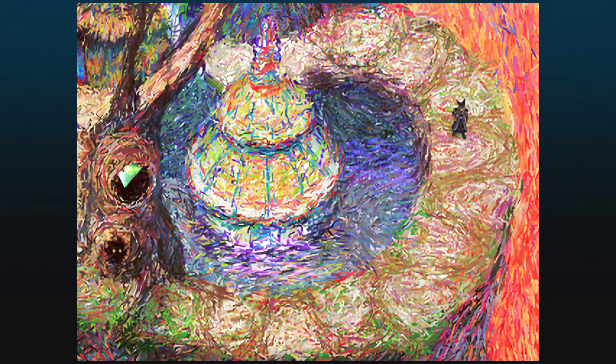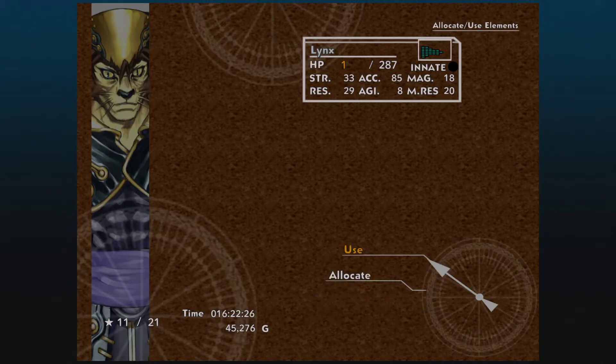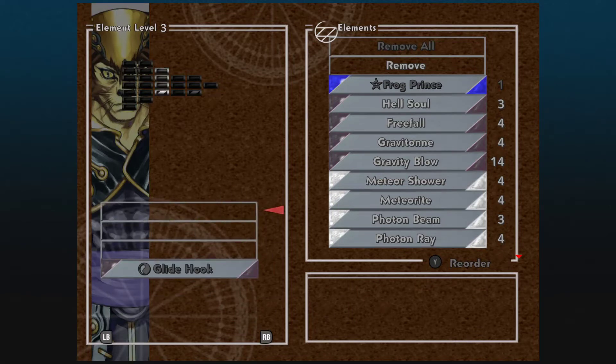Anyway, after the events at Fort Dragonia, we wake up here in control of Lynx. All of your elements have been removed. If you remember the boss fight where we had control of Lynx and fought our party, we had access to a black Dash and Slash. It is the only point in the entire game where you'll get to see that animation, because now instead of Dash and Slash there's Glide Hook, which is an ability we saw Lynx use in the boss fight against him. Odd how they made that one ability different in that fight.